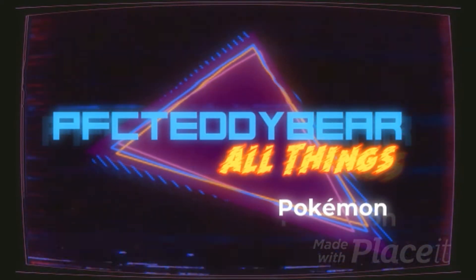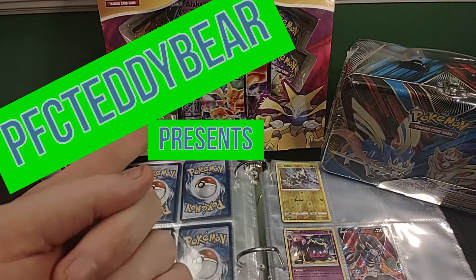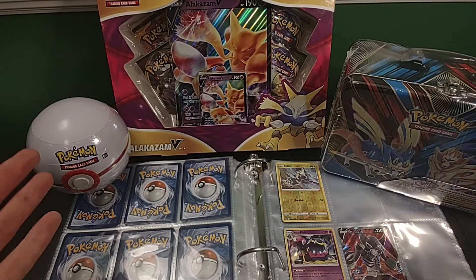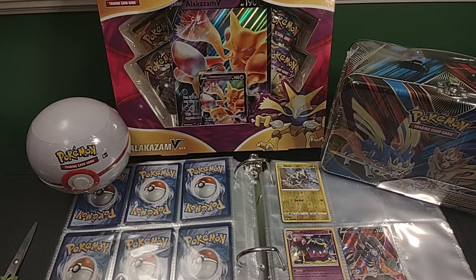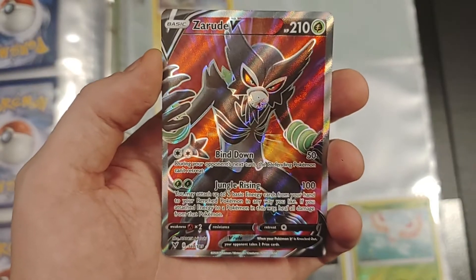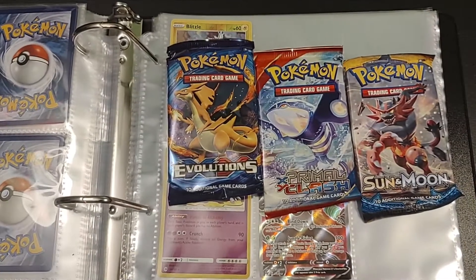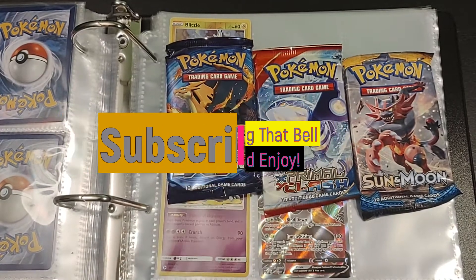The bear done did it again! Welcome back, it's PFC Teddy Bear and we're going to be opening some more Pokemon cards today. Got an Alakazam V box with some Vivid Voltage — hopefully there's a Chunky Chew in there. Other than that, pray to god the XYs have some Charizards, Blastoise, Gangars. Let's start tearing into them. Remember, please subscribe, ring the bell for notifications, and hit that like button.